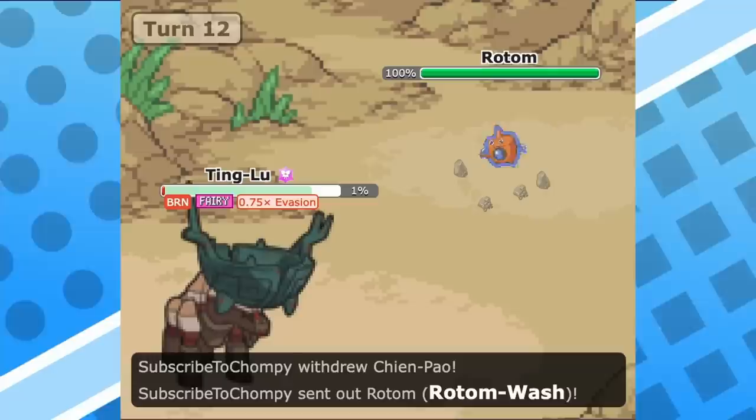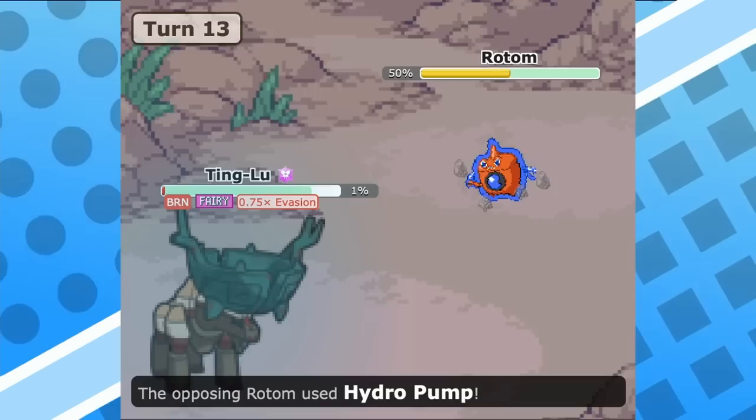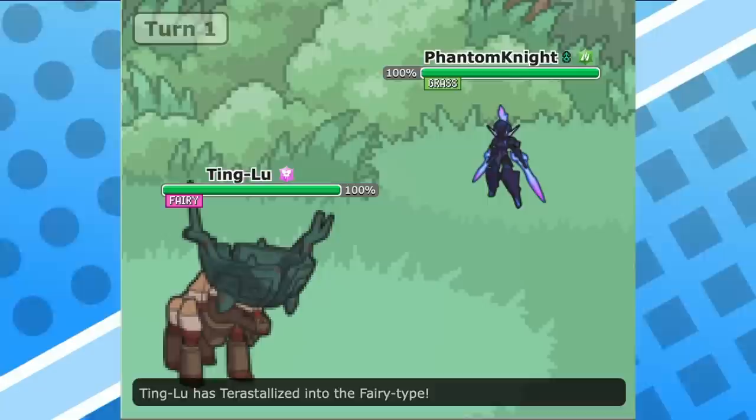Tinglu has basically seen two mainstay tera types on it: fairy and poison. Fairy is pretty obvious and eliminates the obvious weakness dark and ground pose, especially that 4 times weakness to fighting, in exchange for a pretty solid defensive type with only having to worry about poison and steel typing — two types that are not really common offensively. Fairy has also allowed you not to be threatened by other grass type moves like giga drain from valkorona or tera blast grass from tricera ledge.